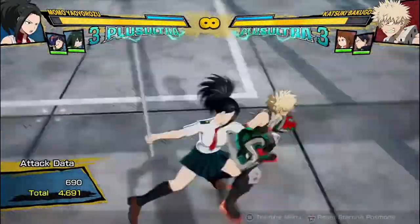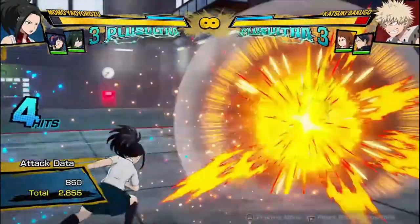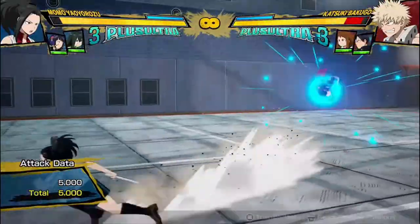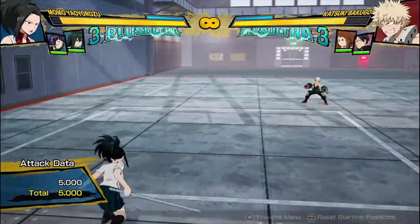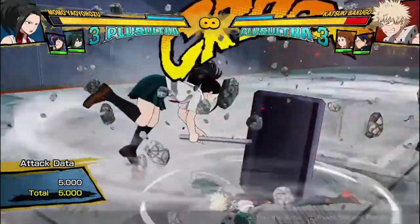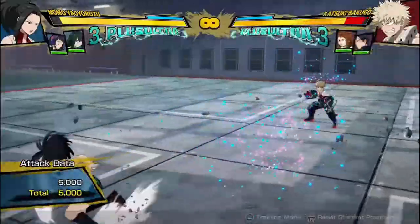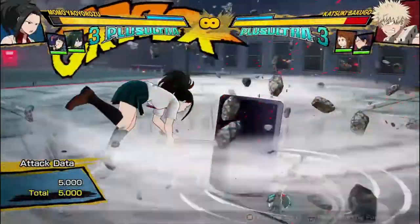I showed you the air attack string — it's practically the exact same. Her red attack is probably one of her weaknesses. It does really good damage, 5,000, but as you can see you don't get a combo off of it. It is pretty good and has pretty good range, just like her regular attack. But unfortunately it is quite slow and pretty reactable.